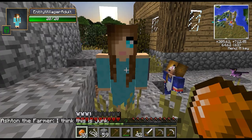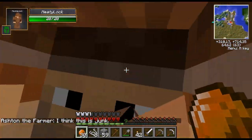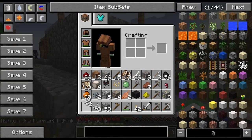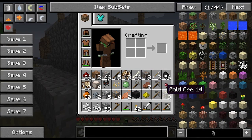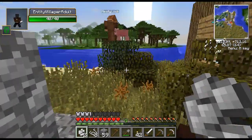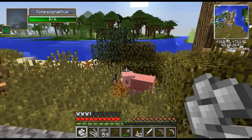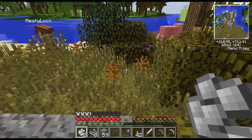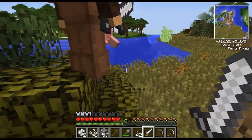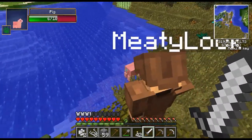They actually trade normal stuff like normal villagers. What is this guy? It's a compie! Is that a compie or is that a raptor? It's a compie — he's purple though, look at him. I've never seen a purple one. He's killing the pig! The tiny baby compie the size of the pig is killing the pig.